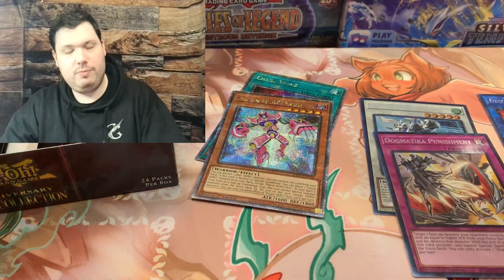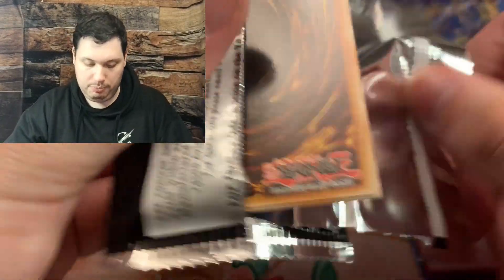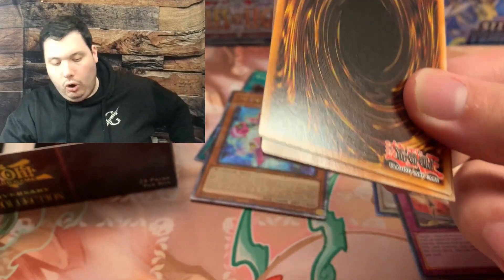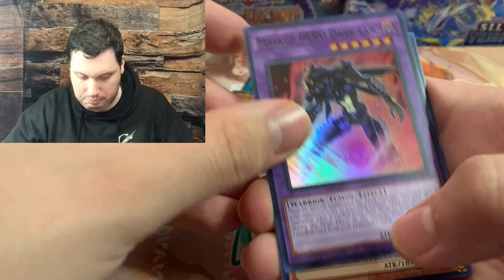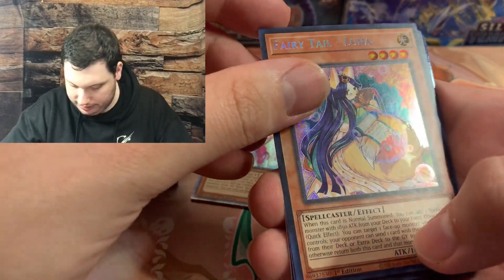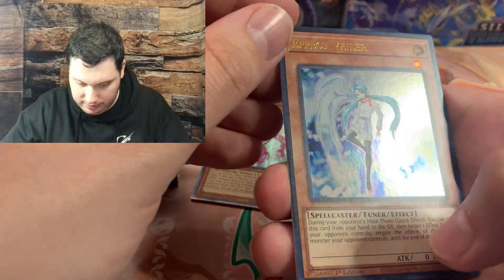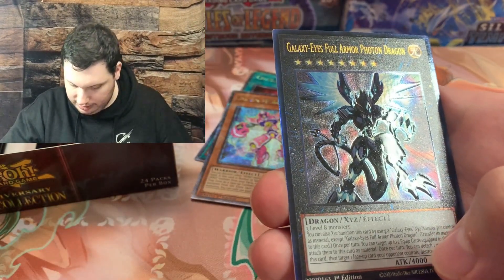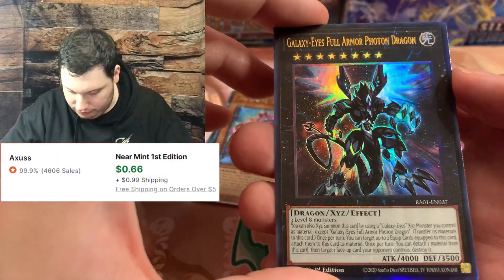For all the issues that this is a reprint box, it's just... all the rarities in here - it's so good. You can't really get mad that it's just reprints. We have Fairy Tail Luna and an Effect Veiler.